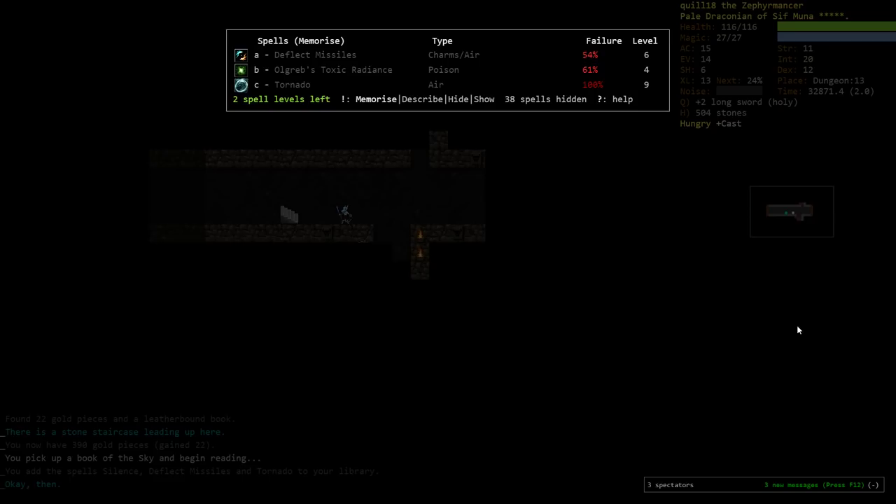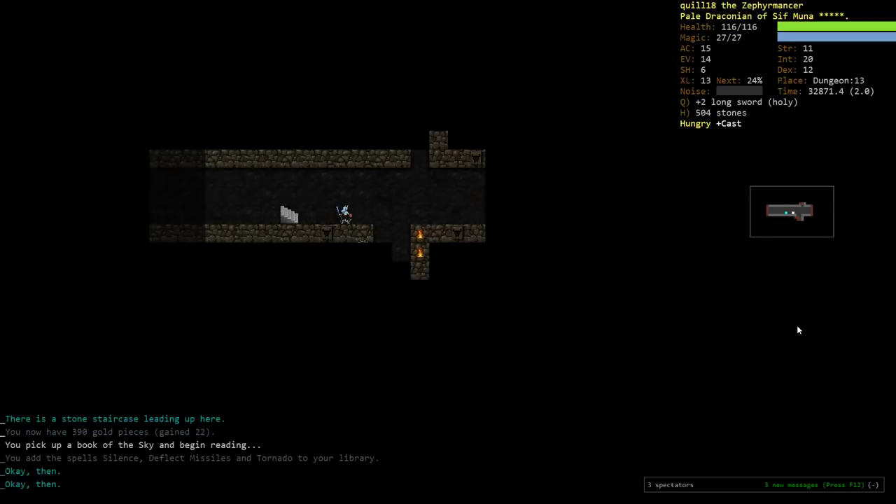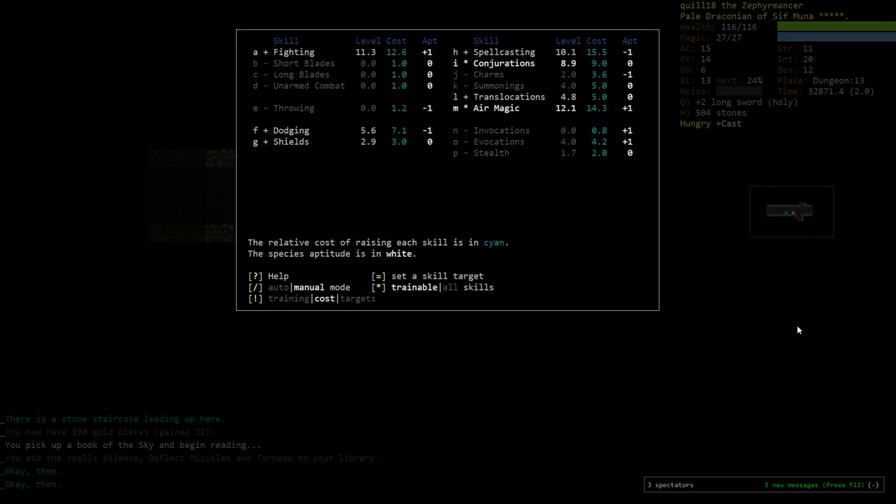Deflect Missiles — now we already have tons of air. Would it be cheap to grab a few levels of charm? We have the minus one, but it probably is. This is a spell I think we're going to need, so we will go ahead and get a few levels of charm.